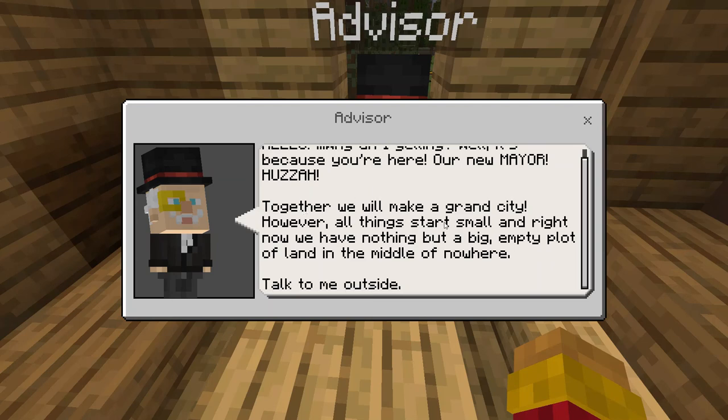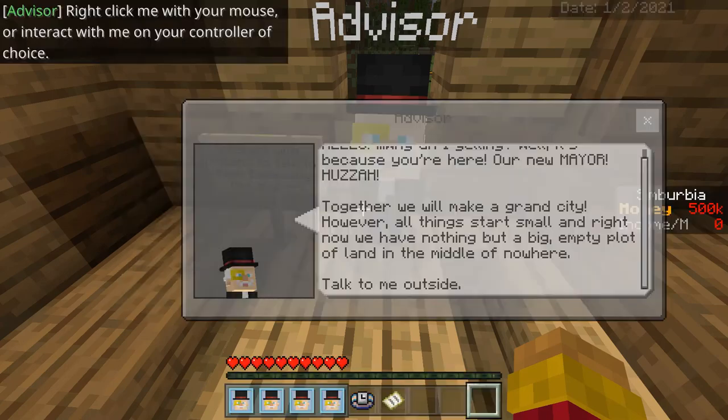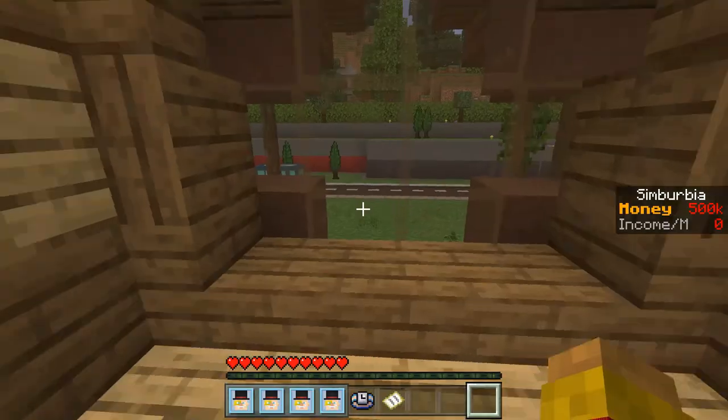'Together we will make a grand city, however all things start small and right now we have nothing but a big empty plot of land in the middle of nowhere. Talk to me outside.' Okay — whoa, we just straight up teleported! How did I get out here so fast?